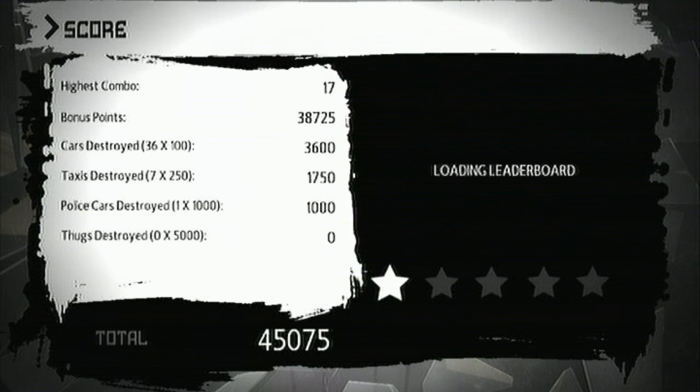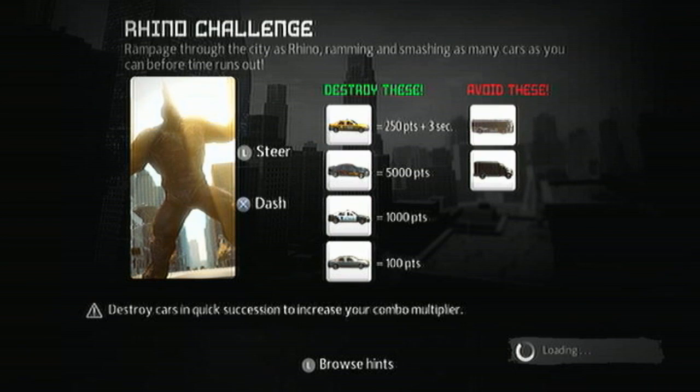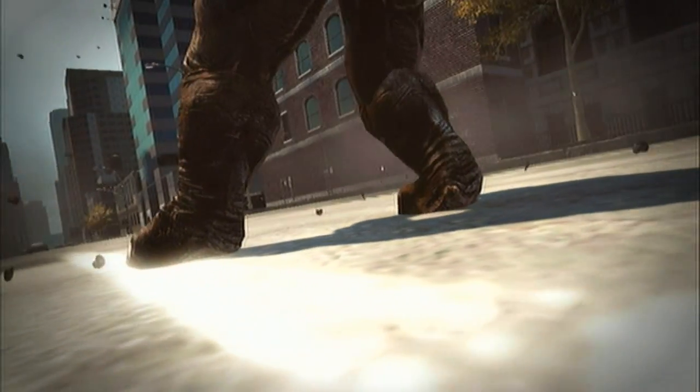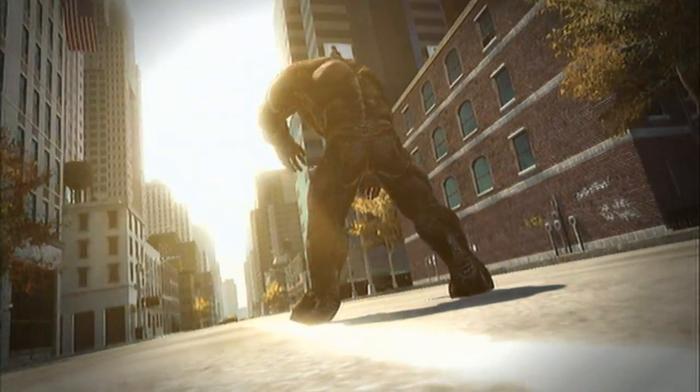One star — that is disappointing. All right, let's do this one more time. Here it is: 'Rhino Challenge — rampage through the city as Rhino, ramming and smashing as many cars as you can before time runs out. Taxis are worth 250 points plus three seconds. The only controls you use are the thumbstick to steer and X to dash.'